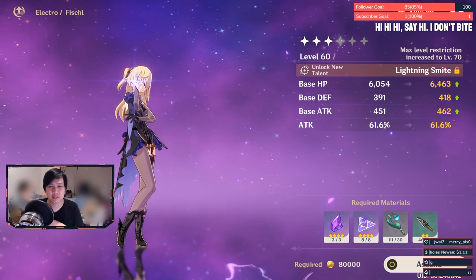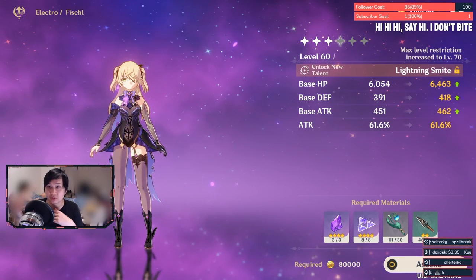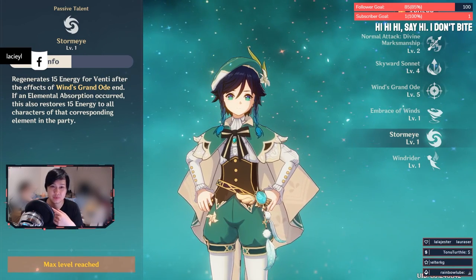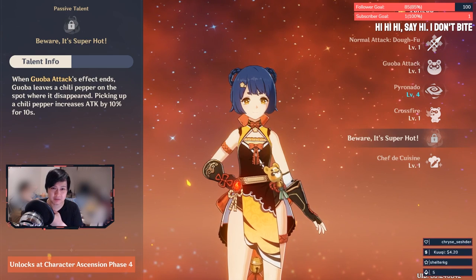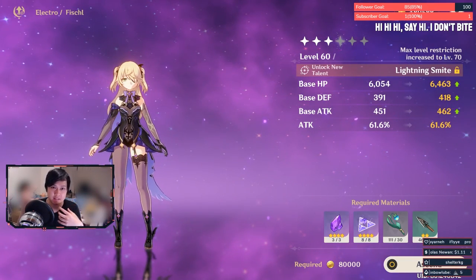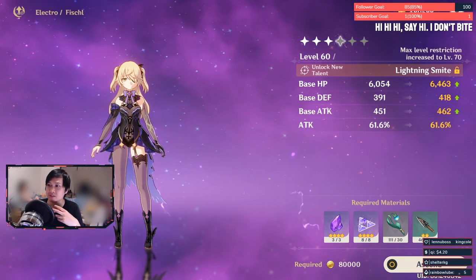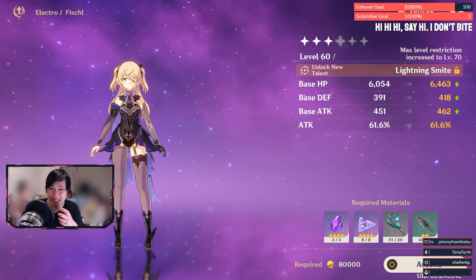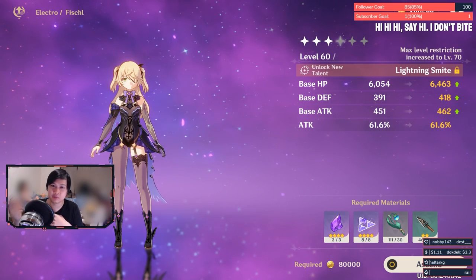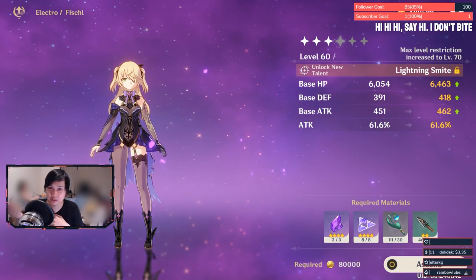In terms of character ascensions, what matters most is ascension 1 and ascension 4. For example, Fischl at ascension 4 gets the new talent Lightning Smite. Usually the ascension 4 passive talent is quite powerful — Venti's lets him spam his ult and regenerate energy, Xiangling gets a 10% attack buff when Guoba finishes his fire attack, and Diluc gets pyro damage and big damage bonuses. Every character also has a substat that increases at ascension milestones.